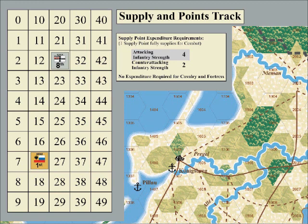When a headquarters expends supply points for units, the player moves the marker on this track to show the expense. In order to attack or defend at full strength, units expend supply points from a nearby headquarters. If they cannot do so, they participate in combat unsupplied, which means they will be at half strength.